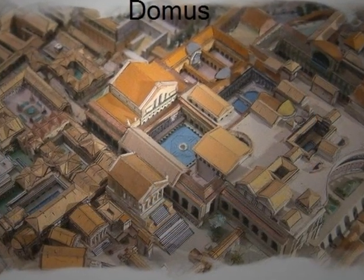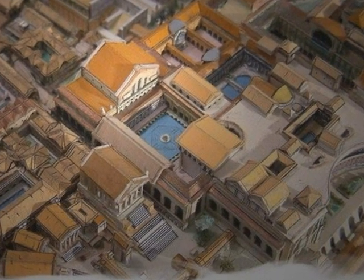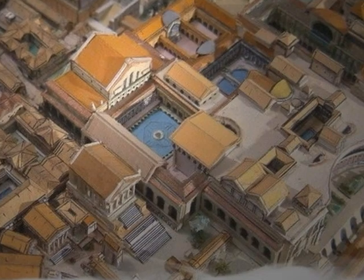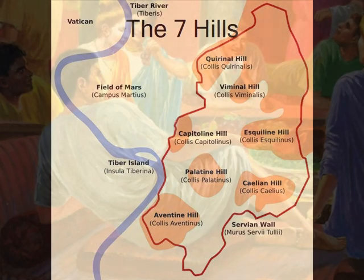Look down! Where are you? You are in your Domus on the Palatine Hill, the central and most important of the seven hills of Rome. The seven hills are the Palatine, the Capitoline, the Quirinal, the Escaline, the Aventine, the Caelian, and the Viminal.